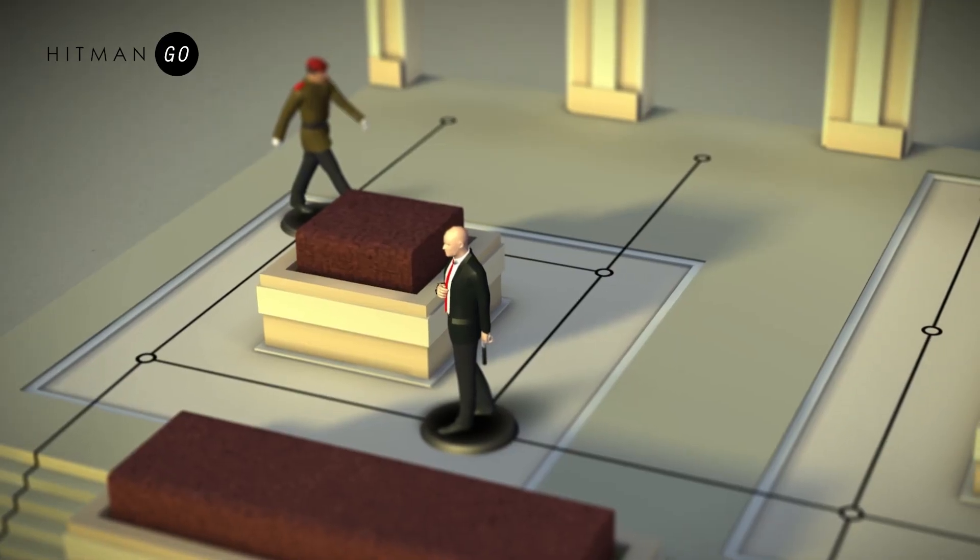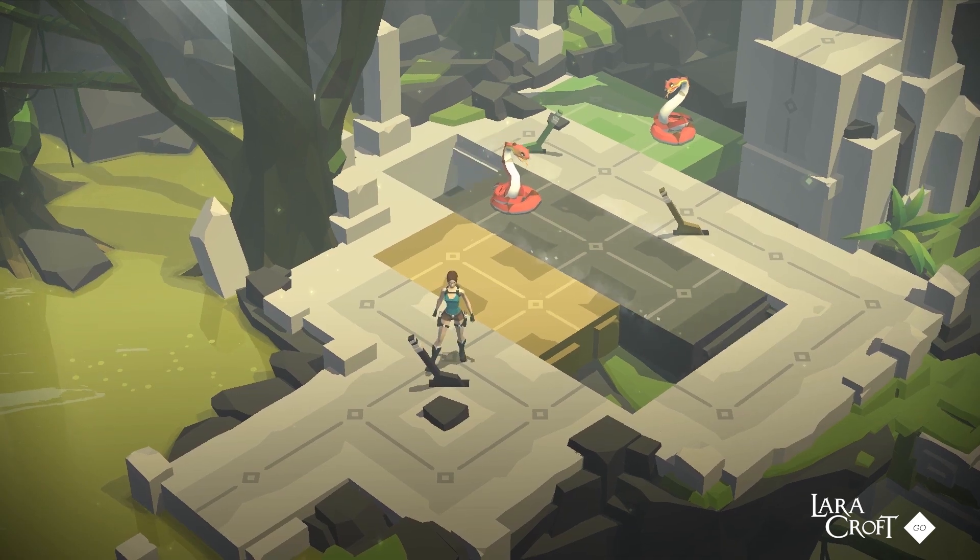Hello, my name is Genevieve, Brand Manager at Square Enix Montreal, a sister studio to Eidos Montreal. Our studio mission is to bring the beloved Square Enix franchises to phones and tablets in new, exciting ways. Hitman Go and Lara Croft Go were our first two Go games, both critically acclaimed by the App Store and the Game Awards.